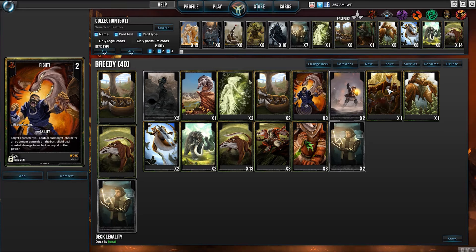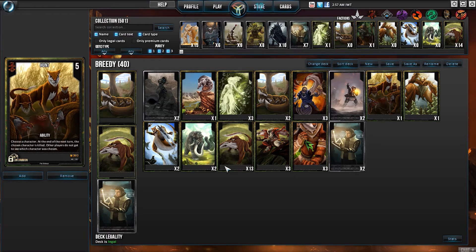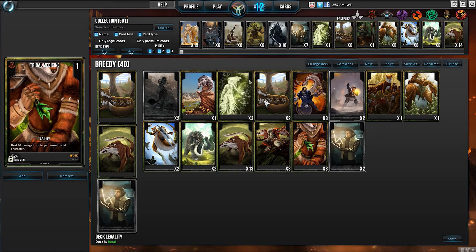The other removal I have is Hunt. I choose a character — at the end of the next turn, that character dies, and the opponent is not allowed to know who I targeted. So that's some good removal; it works in any zone. My last ability card is Tribal Medicine — I run three of them, and they just heal a character for 10 damage. It's perfect when your Mammoth has done a few hits and taken a lot of damage — that extra 10 health gets him going again for next turn.